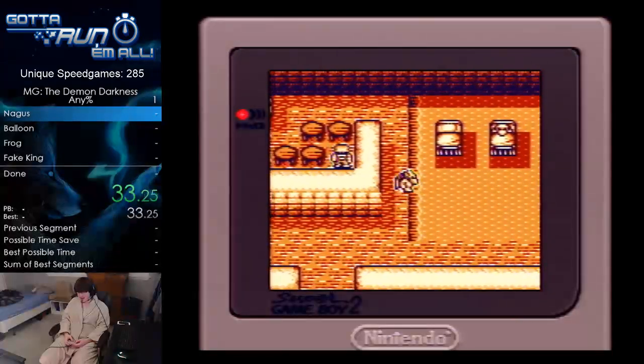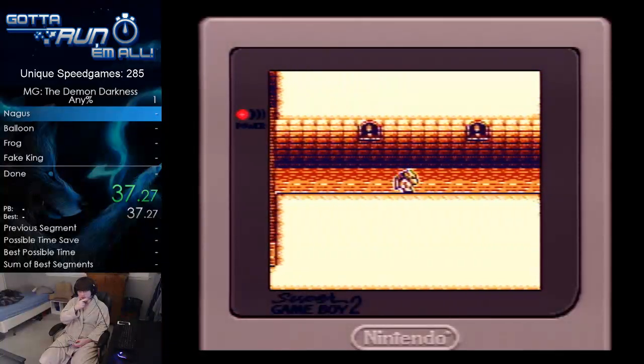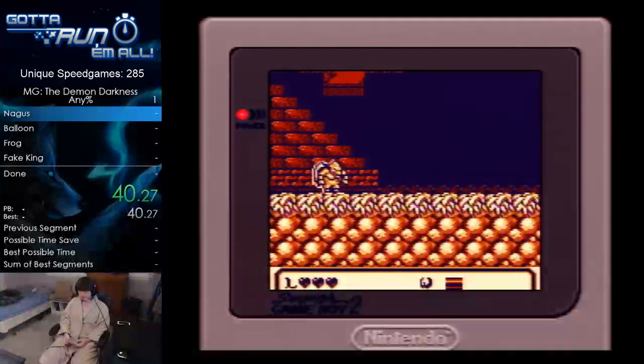This game was in Tiny 10 number 8, and the goal was to defeat the frog. Strutting — heck yeah.